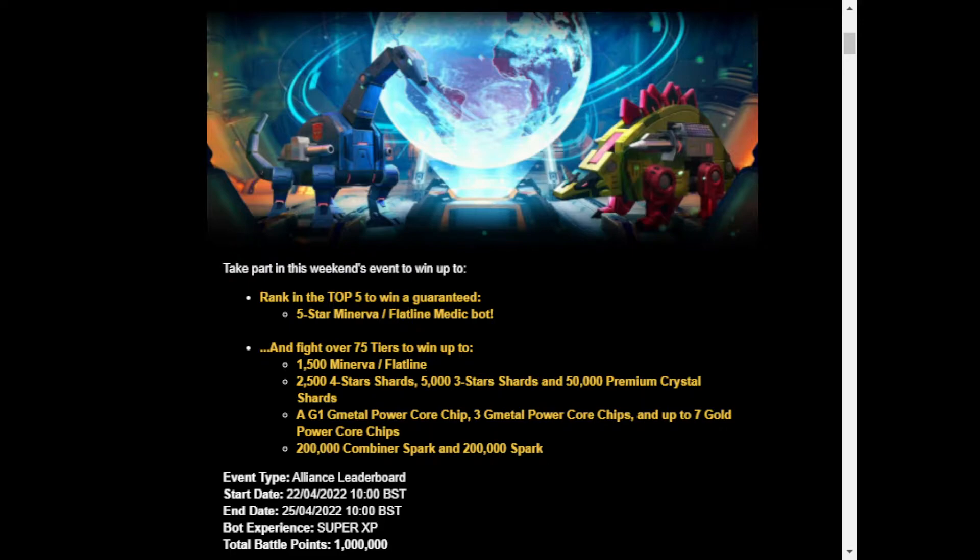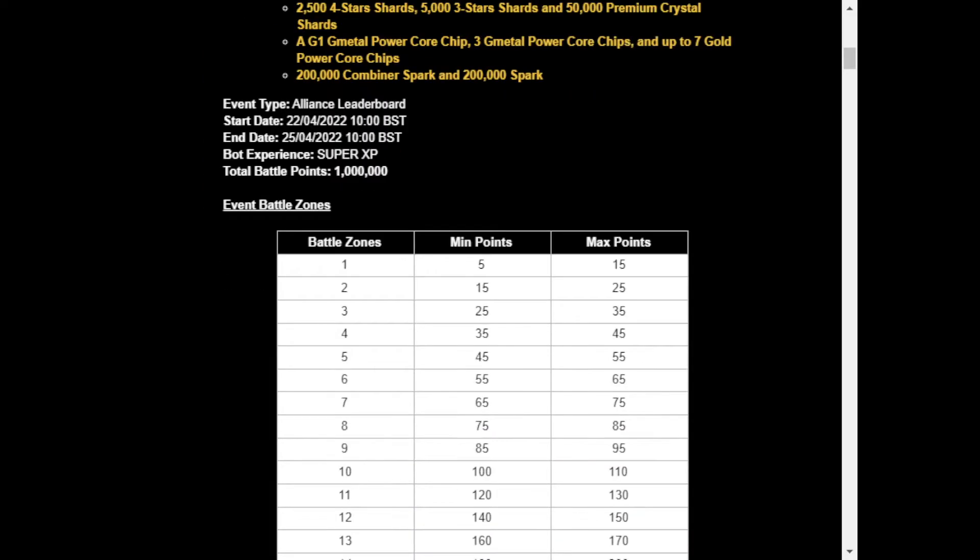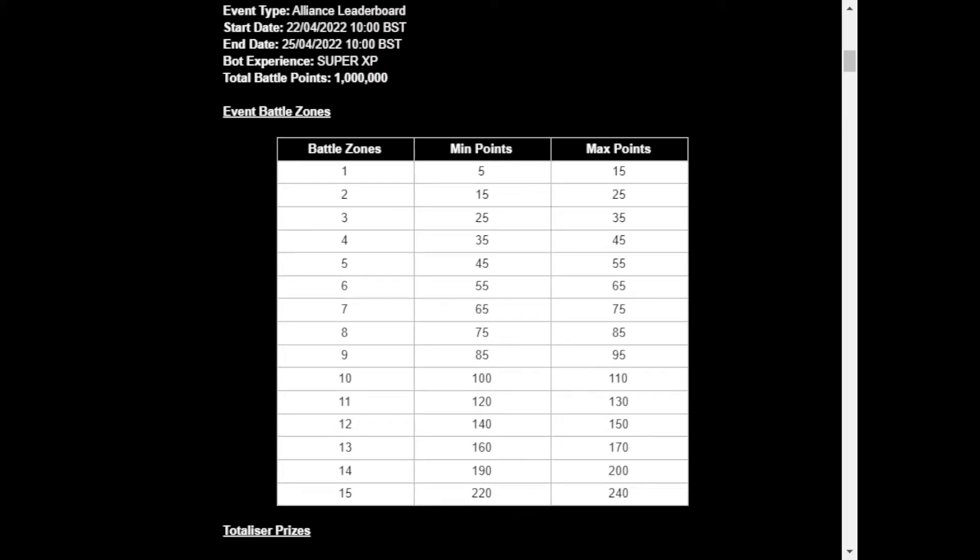That's especially good now with the new G1 cores added to the game — I'll leave a link for that video in the description. Those new G1 cores are pretty good so maybe you can get lucky with one of those. Also up to 200,000 combiner spark, which I'm finally loading up on again, and 200,000 regular spark. Alliance leaderboard requires 1 million points for all the main prizes, and it's got your typical event battle zone chart.